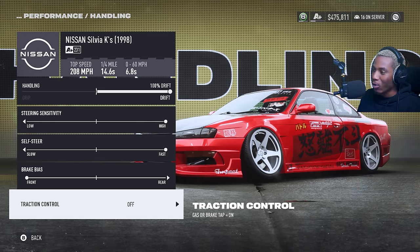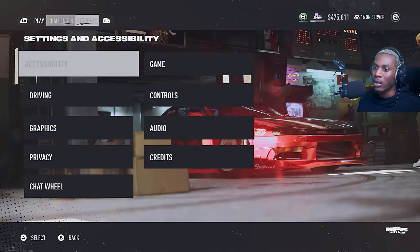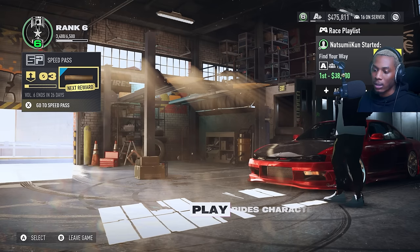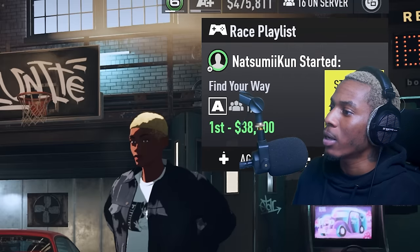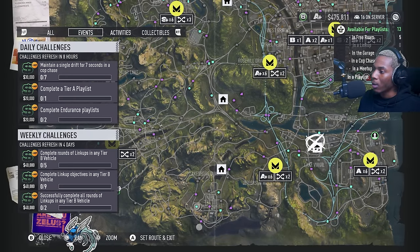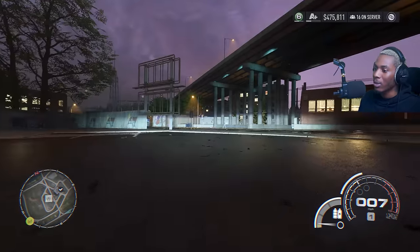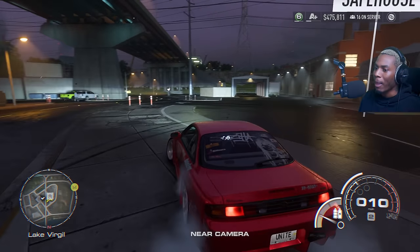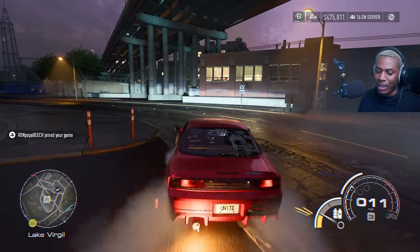Traction control off — very important. Okay, we're gonna get to some drifting. I might change the time of day from dawn to dusk because I do have the Unite mod installed and it is beautiful. There's no way to leave this... okay, I'm already in the lobby. Let me just hop out of the garage. I want to practice a little bit more before I hit the touge. I also have the drift camera mod too.